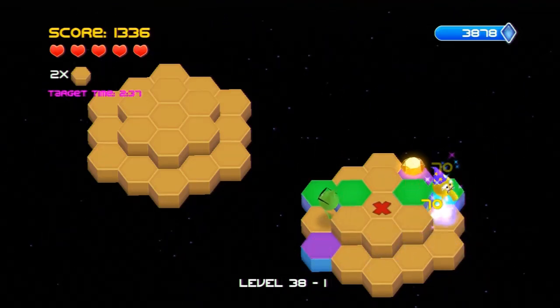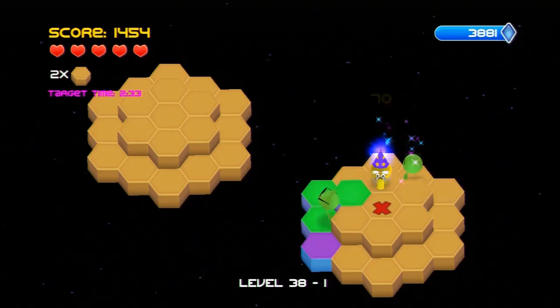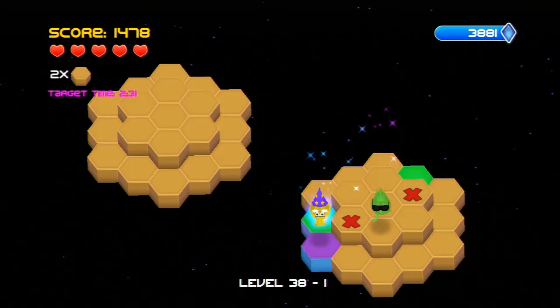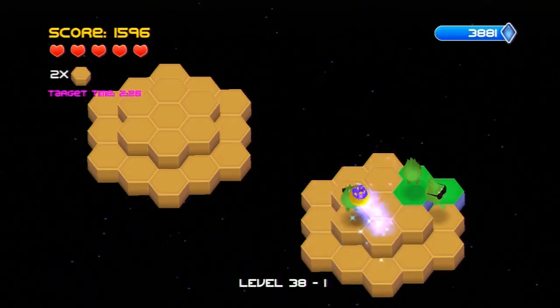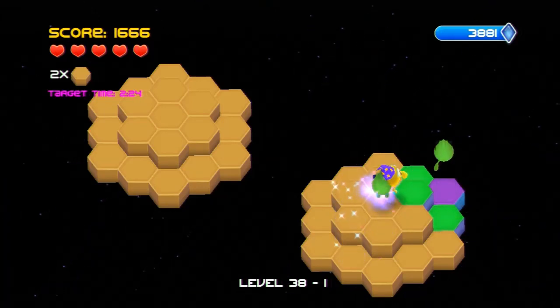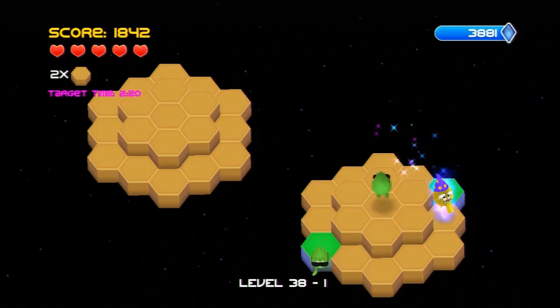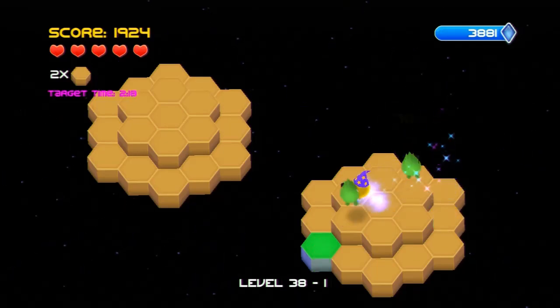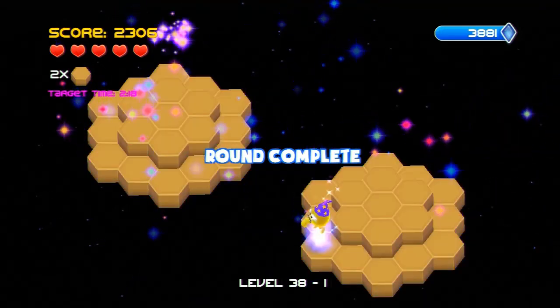Once I am done doing that, I just keep jumping around trying to colour all the hexagons and trying to get rid of Slick as much as possible. There are a lot of clones of him, so just keep jumping, keep getting rid of Slick and it will eventually happen.